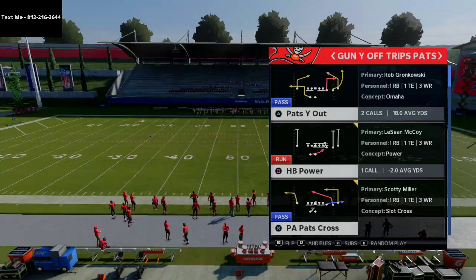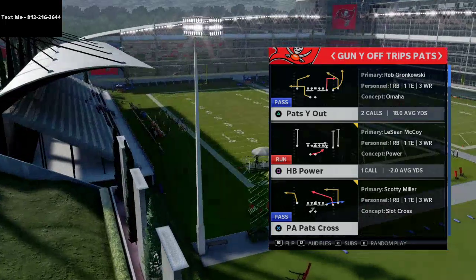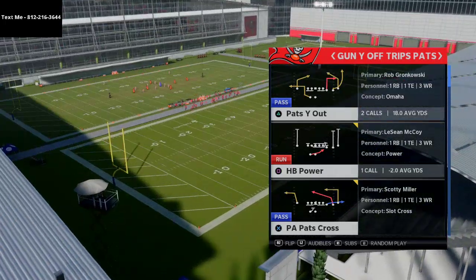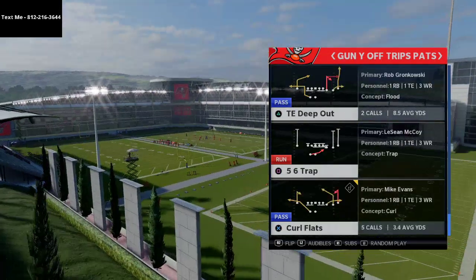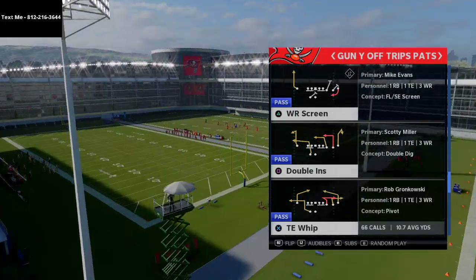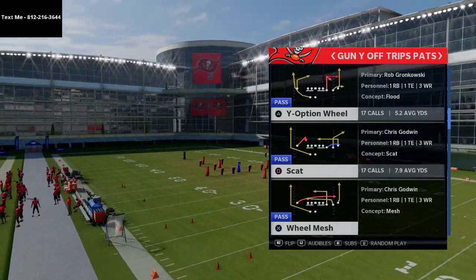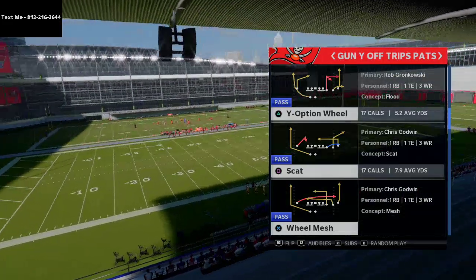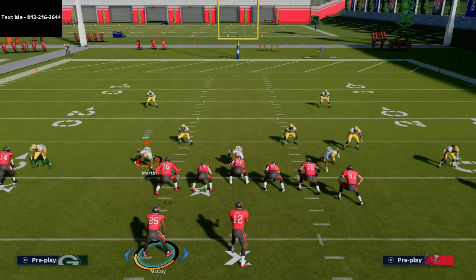This is not necessarily a super glitchy play, but what I like about it is it's very simple and very difficult to defend, especially if you have receivers with over 90 short route running, medium, and deep. The play we're going to use is called play scat. The only thing you need on your roster is a tight end with the apprentice ability to run this. If you don't have tight end apprentice, a high route master works, but it works best with tight end apprentice. If you don't have tight end apprentice, you can just put him on an out route and it works very similarly.